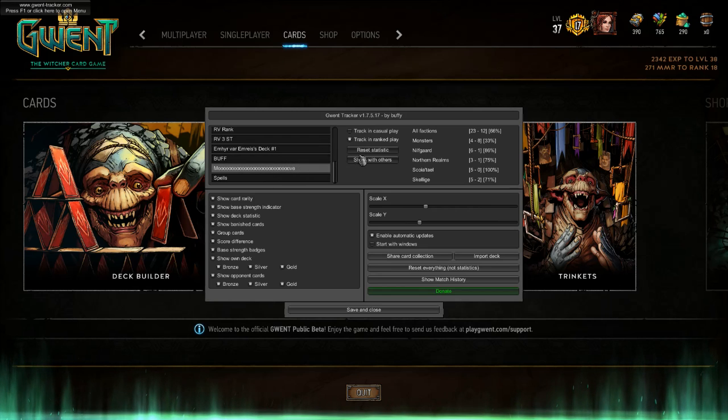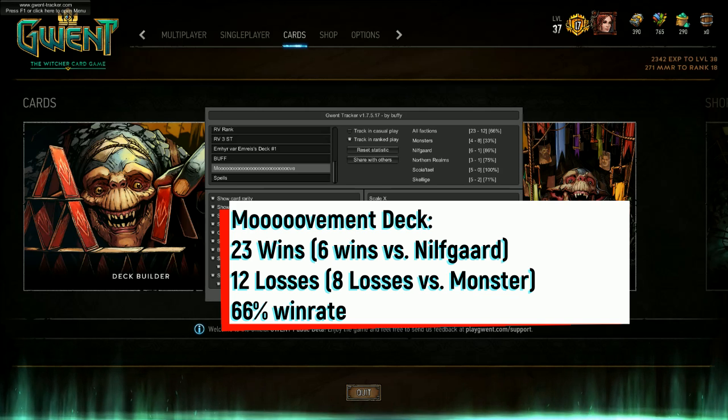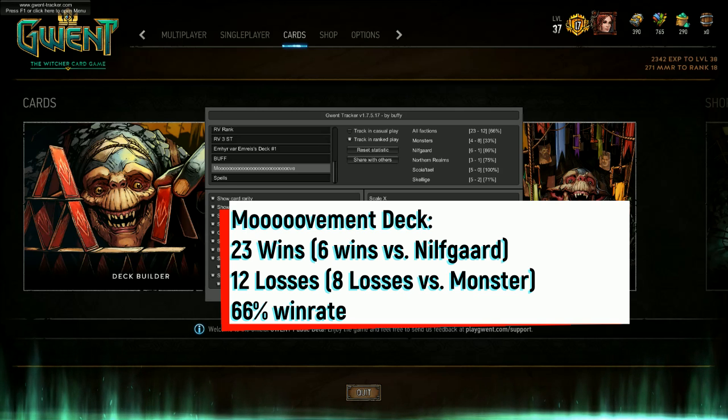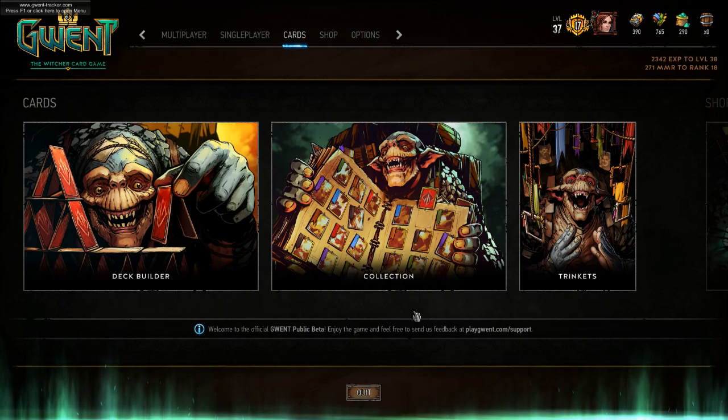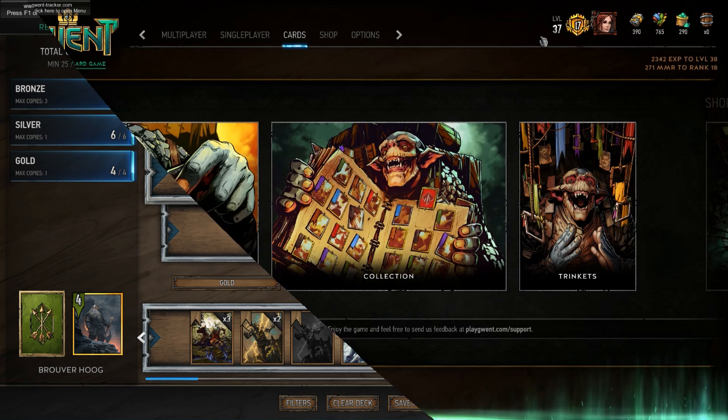Regenti has two decks that we're going to analyze. The first is called Move, with 27 O's I counted. He has 23 wins and 12 losses. He has an almost 100% win rate against all factions other than Monster, which is where most of his losses come from. Monster represents 33% of his games, which is a big deal. Since that's one-fifth of the factions having a disproportionate number of games, he's going to have to find a way to improve his win rate against monsters.